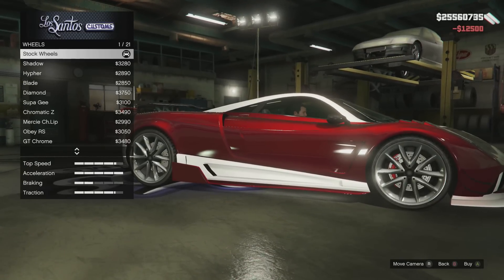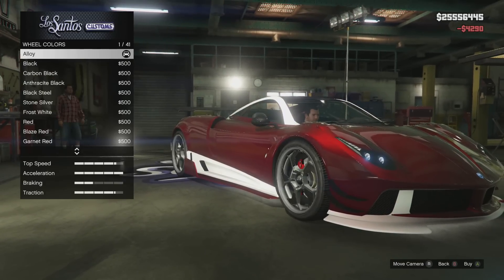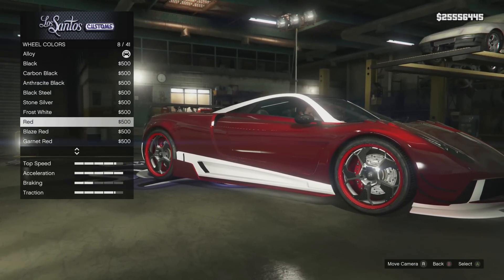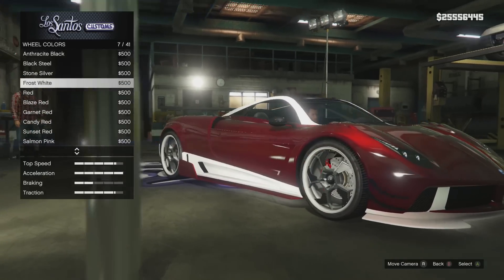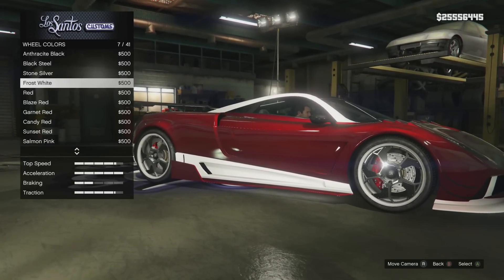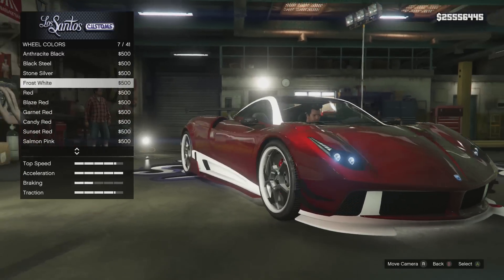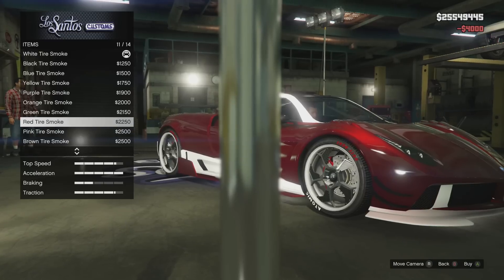Now we're onto wheels. There's one type of wheel that always looks nice on any car I do, and that's the carbon shadow wheel, so I definitely want those. Now the dilemma: should I get white or red on those wheels? I'm going to want the wheels a different color from the neon, so I'm going to go with white wheels and then red neon. I think it's going to look nice. We'll have custom tires, bulletproof tires, and red tire smoke on there.